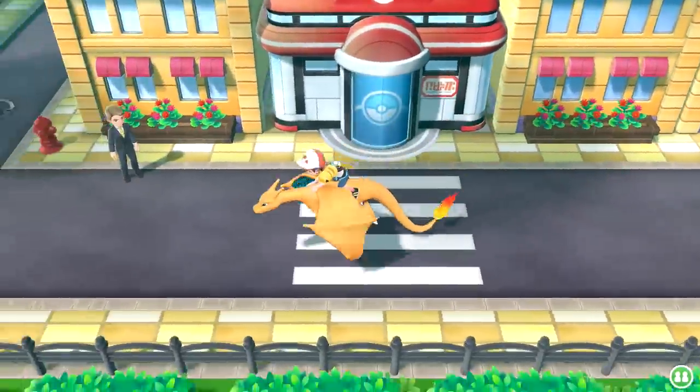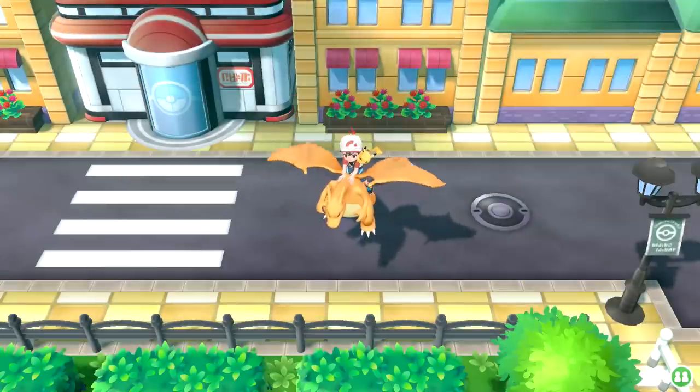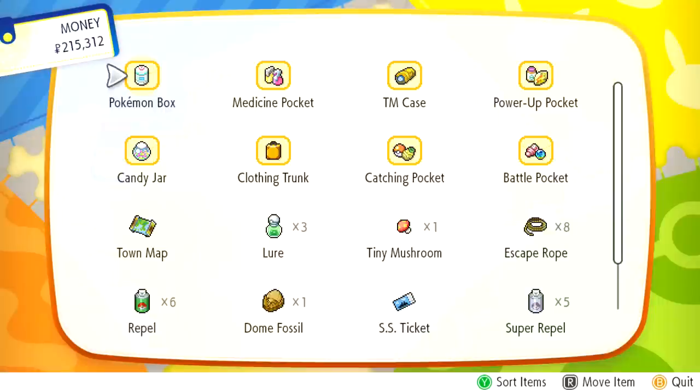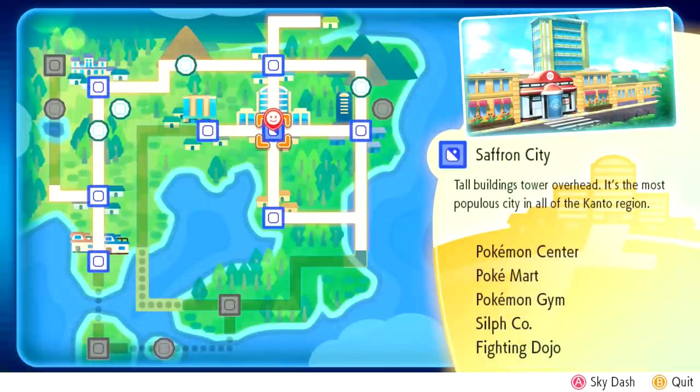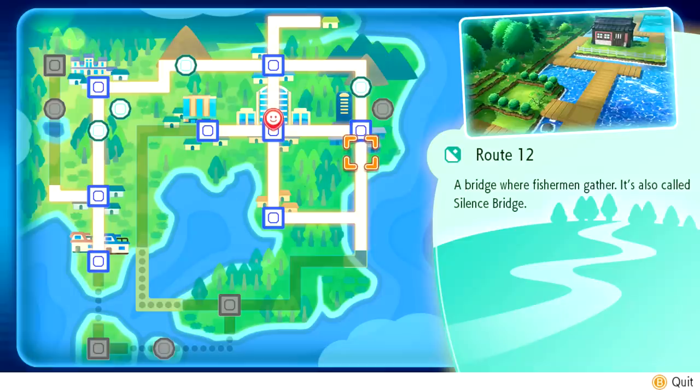Hello Zebraherd, welcome back to Pokemon Let's Go Pikachu and Eevee! Today we're going to be making our journey over to Fuchsia City, yet another new city we haven't been to. It's weird because there's more than one path there - there is a path to the right and a path to the left. I think we're going to be taking the path to the right, and I don't think we've actually explored Route 12.